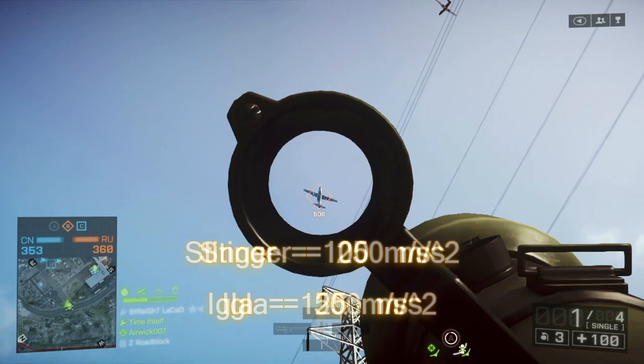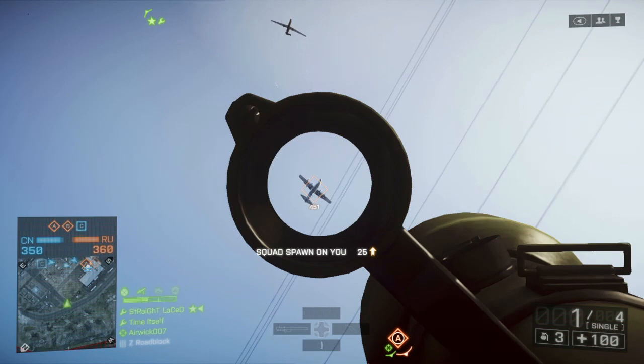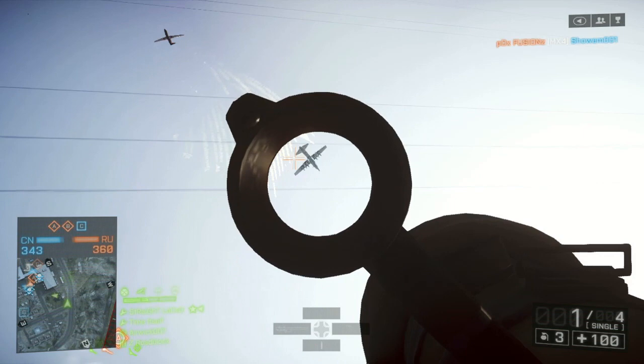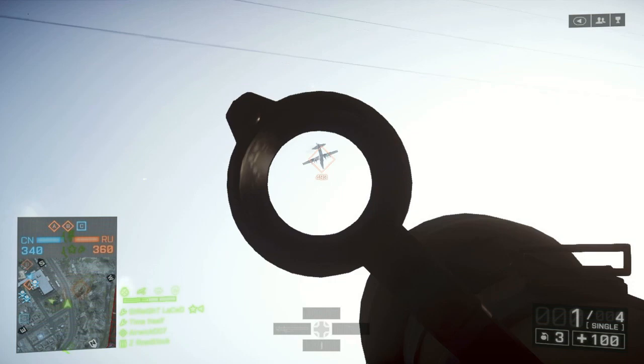I went ahead and did some math and made some plots to ask whether this actually makes a practical difference. I had to make some assumptions about how the missile AI works and how in-game variables translate into mechanics — I went for the simplest interpretation. I've got two charts: the first is for a helicopter directly overhead, with vertical distance on the x-axis and time to get there on the y-axis. You can see the IGLA is a little bit faster — it's below the Stinger — and there's a slight difference, especially toward the edge of lock-on range.